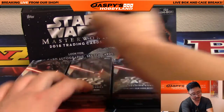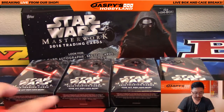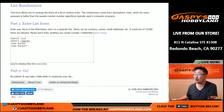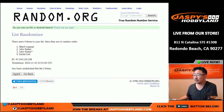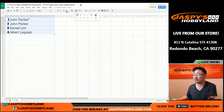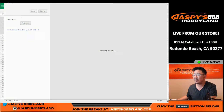Then we'll label the boxes 1, 2, 3, and 4, and we'll go back to random.org and roll the die. We'll randomize that list 2 and 3, 5 times. So John Parker has the first 2 boxes, and then Daniel, and then Albert with the last box. Good luck to all 3 people in this break.